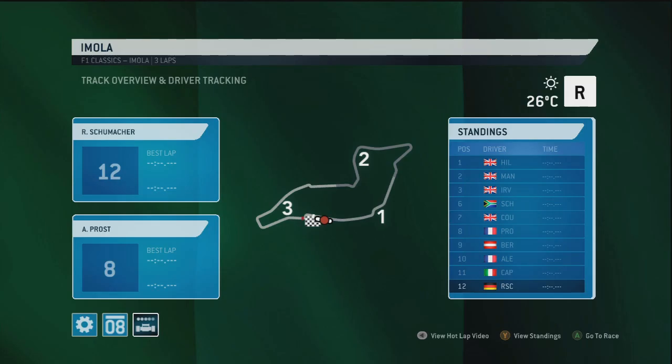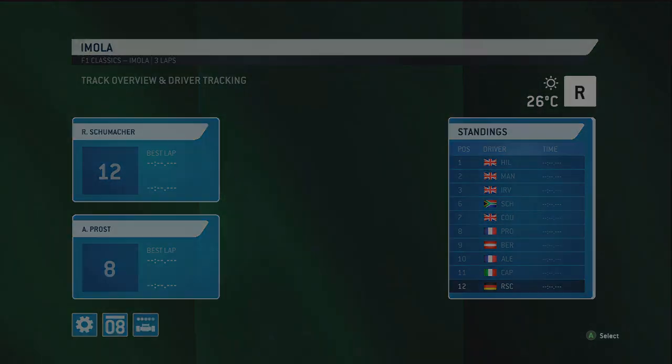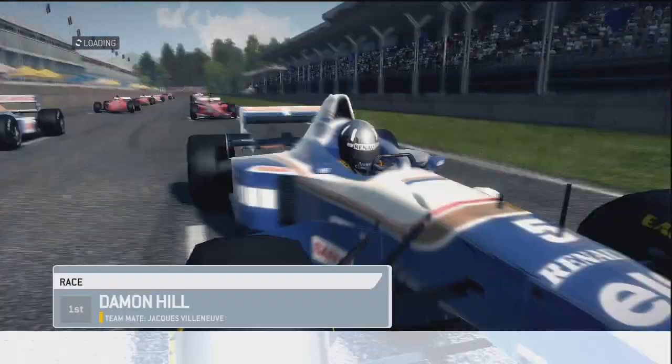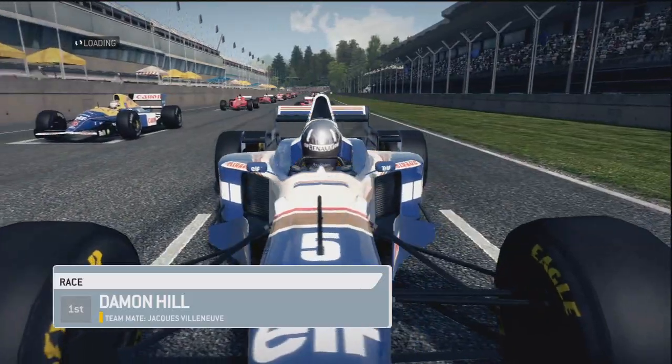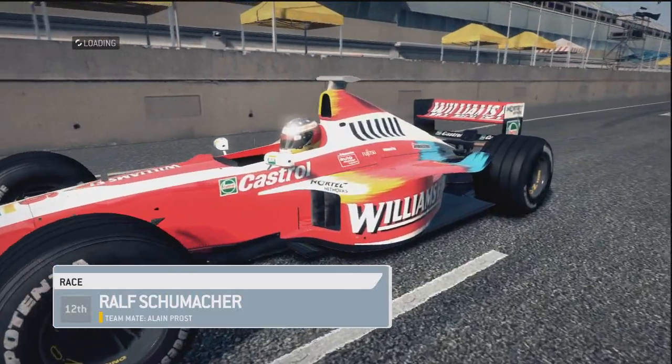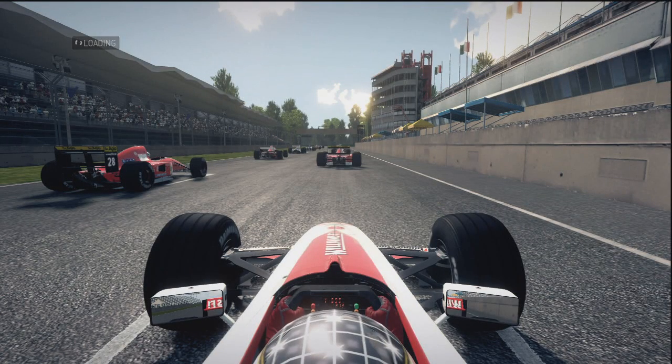Hey guys, Zax here and today we have some Imola gameplay. We're doing a live commentary in the 1999 Williams. I remember using this car in F1 Korea Challenge like 10 years ago, and I finally get to drive this car in a modern game with HD graphics. This is going to be so awesome. Look at all these legendary cars on the grid - some of the fastest cars from the last 20 years.